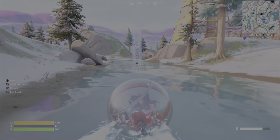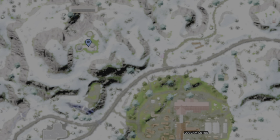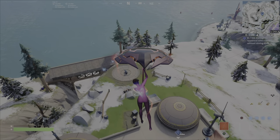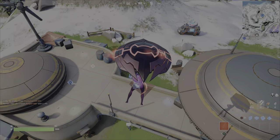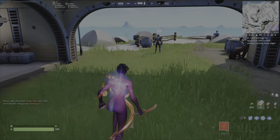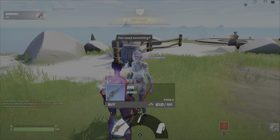On to the next. This one is: damage an opponent with a DMR without aiming down sight. Keywords: without aiming down sight — remember that. Head over to the 7 Outpost north of Logjam Lotus. You're going to do this because from The Paradigm you can purchase the DMR assault rifle. I like to do things the easy way. Of course, you can find a DMR in a chest or on the ground, but I like to pick it up here.